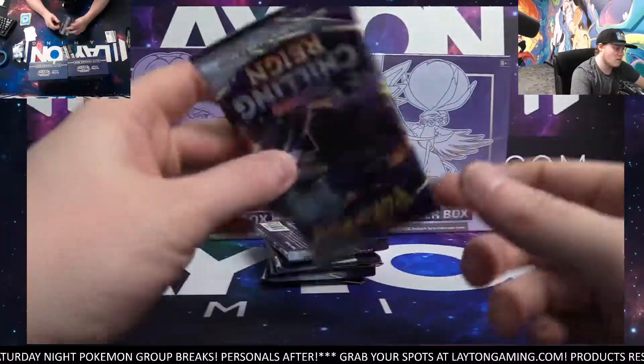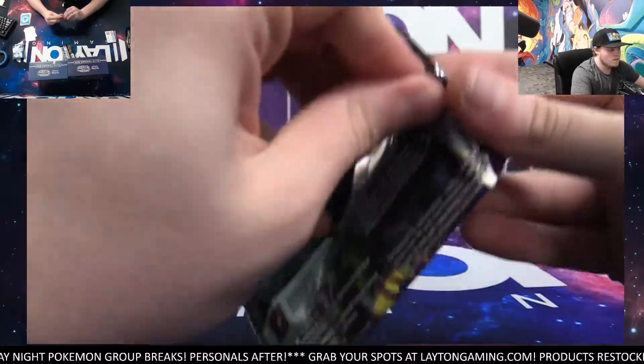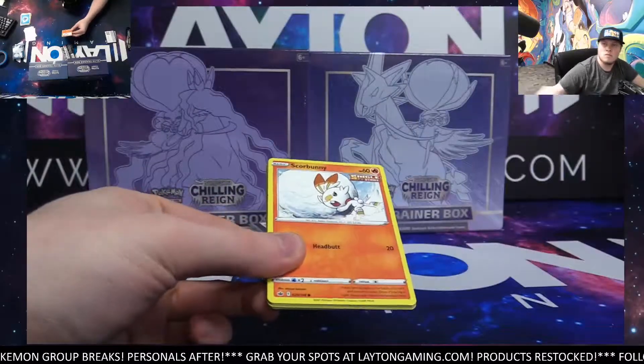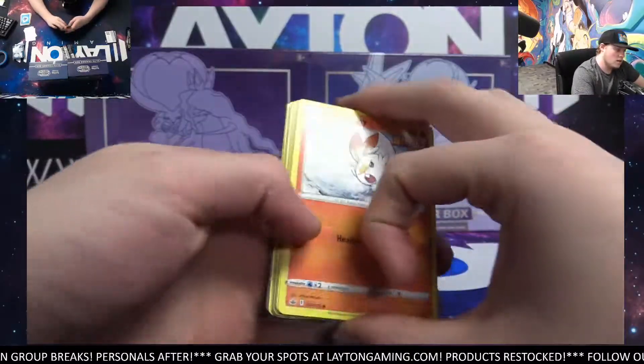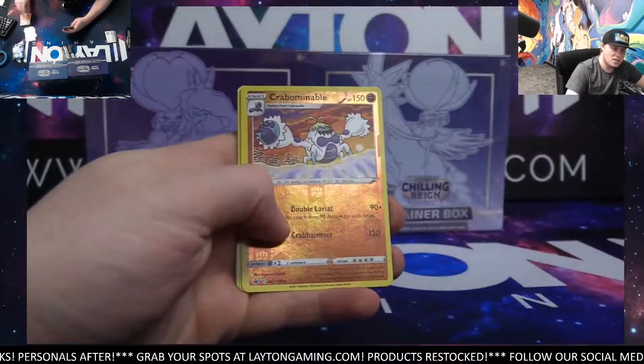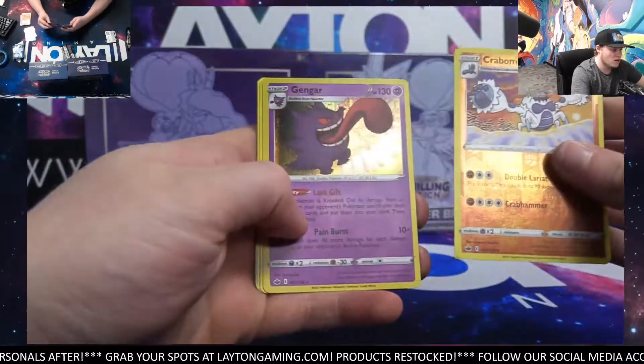Yeah, a little bit tougher of a set to get the hits from. Definitely a little bit tougher. Yeah, the Ice Rider Calyrex and the Shadow Rider Calyrex for the TCG side of things — really really good cards.